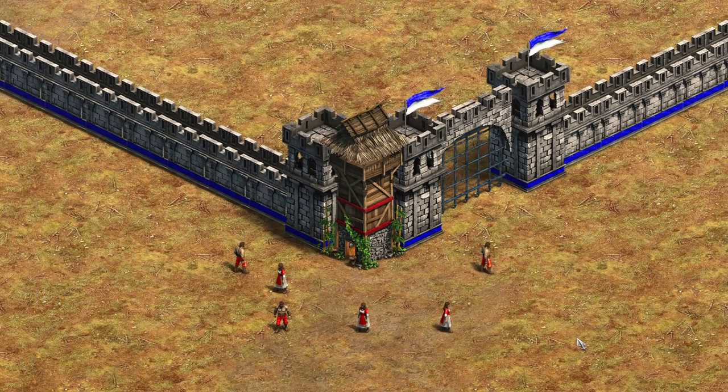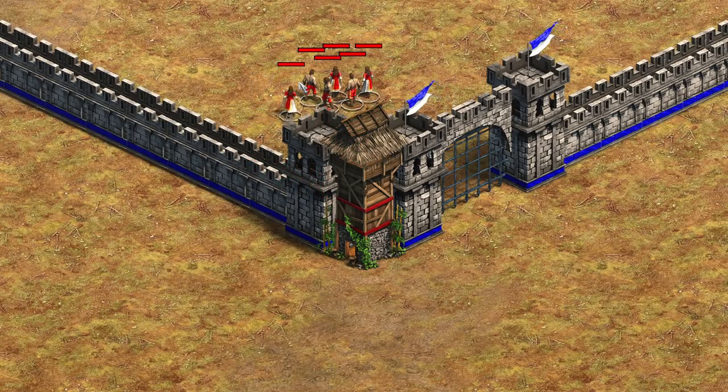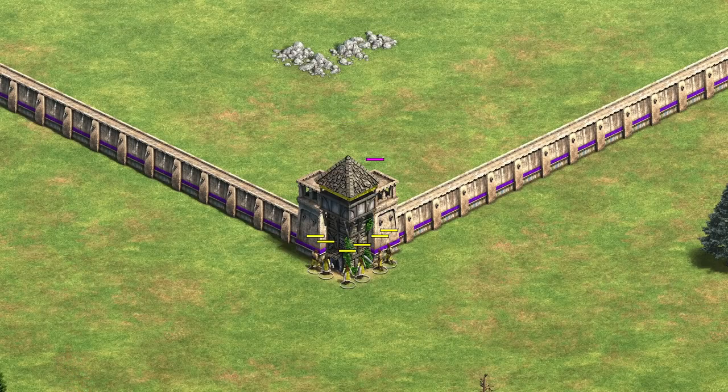Tower hopping is a classic strategy where we build a tower in the corner of a wall, garrison units inside, and un-garrison them on the other side. It's a neat trick to get inside of walls on maps such as Arena, but in the Definitive Edition, players will excitedly build a tower, but then get disappointed when units refuse to jump out inside their opponent's base.